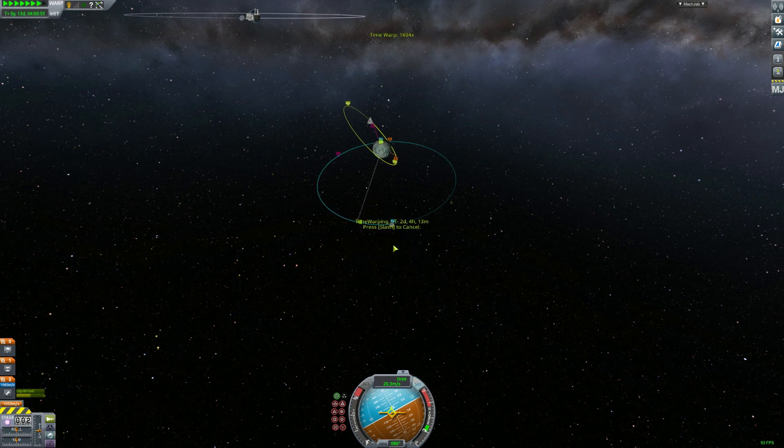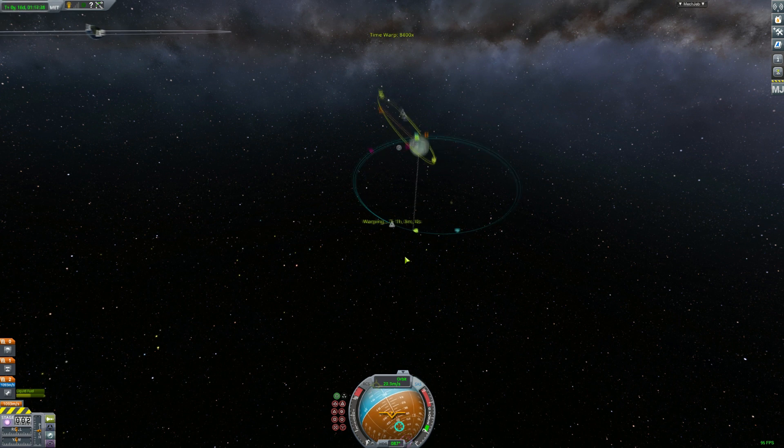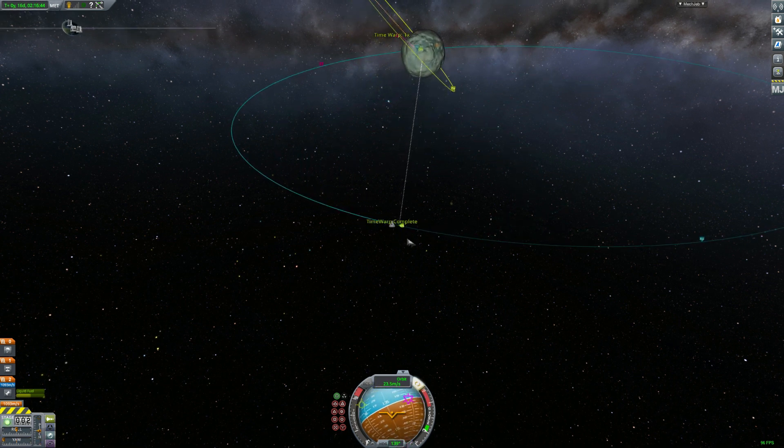It's quite easy to do on Minmus due to its low gravity. We are now going in the same direction relatively as the other craft if you look at it from the North Pole.